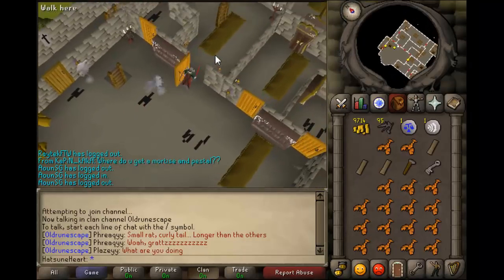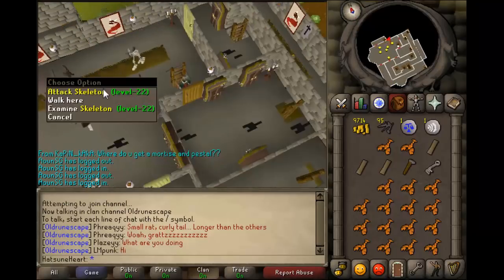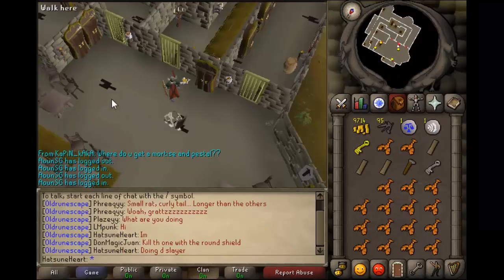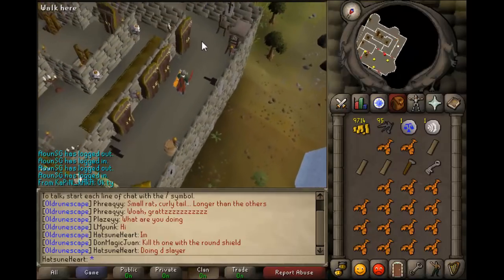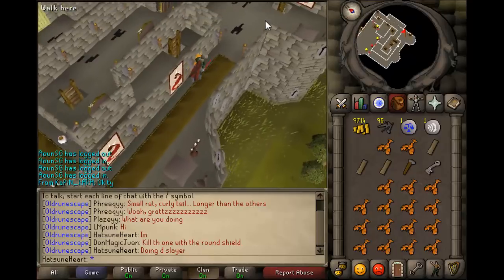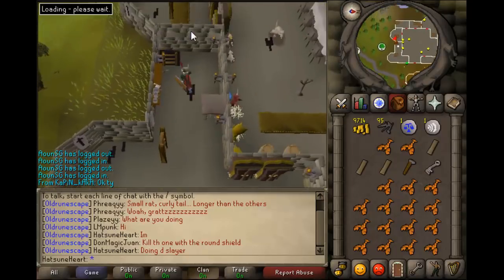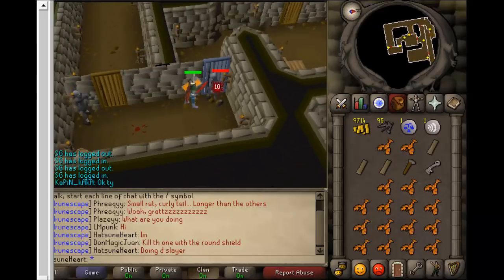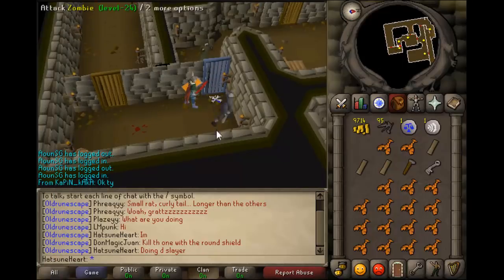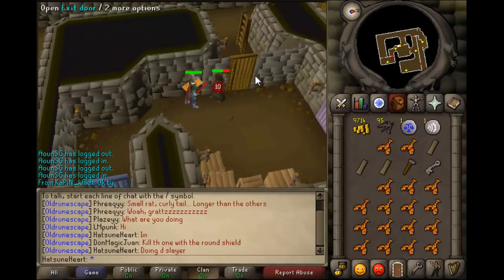Climb up the ladder and you'll find skeletons — make sure to kill the skeleton with the circle buckler until you get a key. Then go through the door on the right, run, and go down the ladder. Go down the ladder again, then kill a zombie — it drops a blue key, which lets you open the blue door. Then kill Melzar; he's quite easy and doesn't really hit you at all. Pick up the purple key he drops.